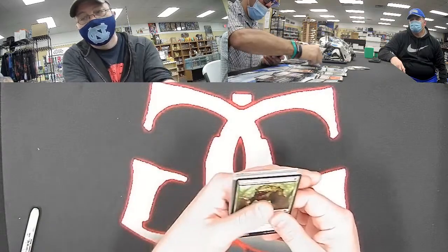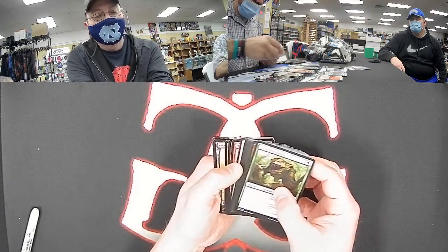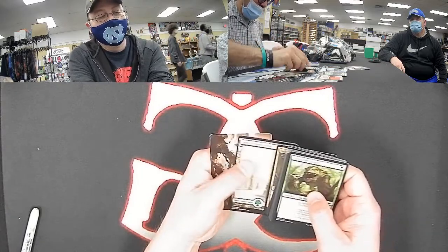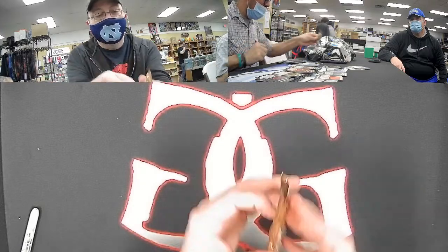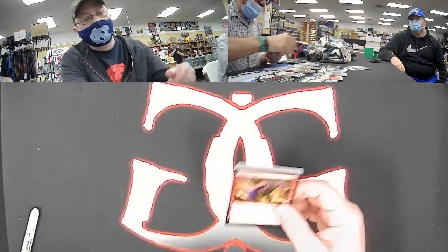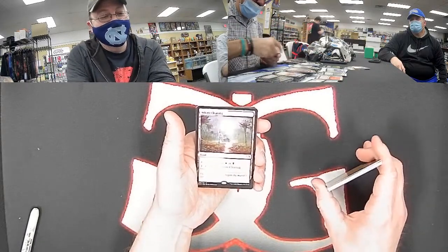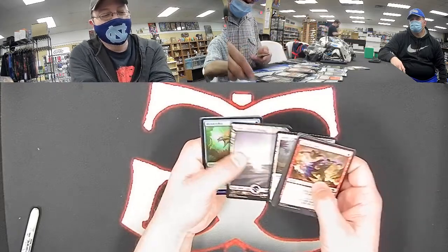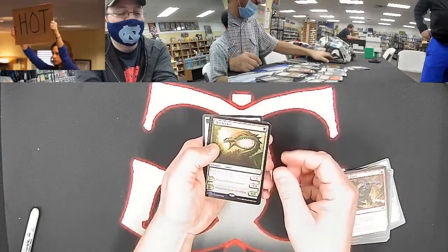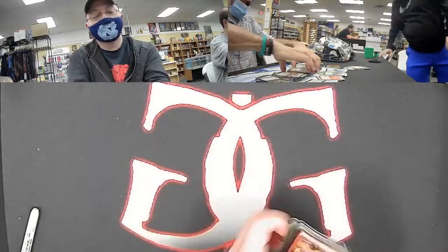Another Silent Clearing — and a foil mythic! A foil Hexdrinker. Oh my gosh, look how nice that foil looks. And a Mox Tantalite art card. My word, what a box! We need to see something for white though — Arthur hasn't really gotten anything yet. We need a Serra or a Ranger Captain of Eos. Got a foil rare. And another land — Prismatic Vista! Jonah! Fetch lands are awesome and Prismatic Vista can search for any basic.